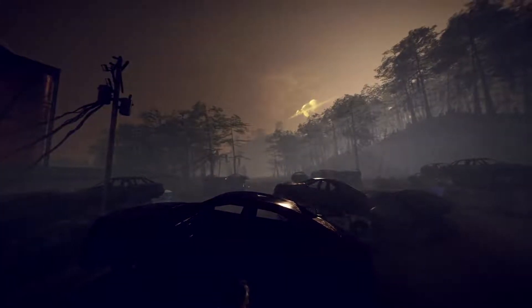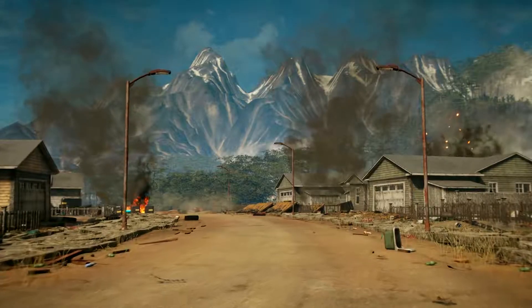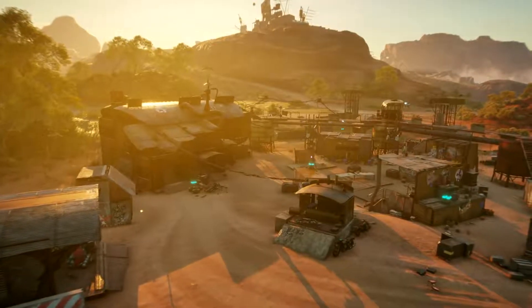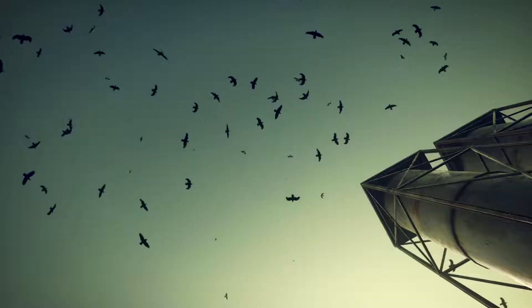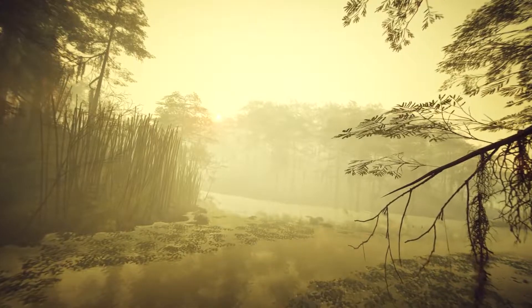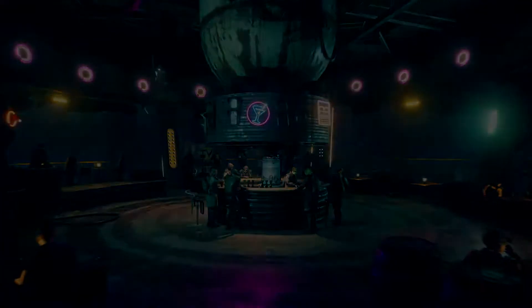Set 30 years after the events of the first game, Rage 2 takes place on an Earth that's begun to recover from a global catastrophe. Life is returning to the planet in the form of diverse and awe-inspiring biomes — from jungles, to deserts, to wetlands and more, the world is springing back to life.